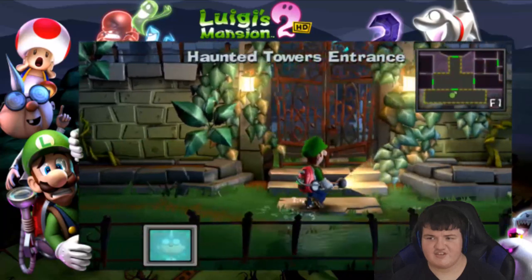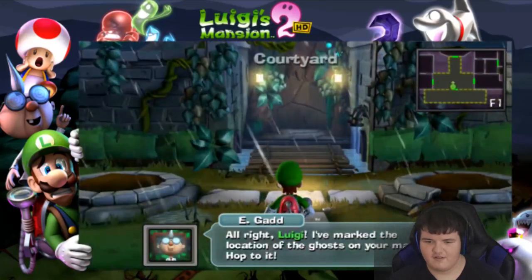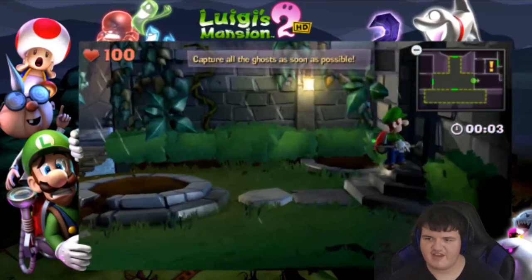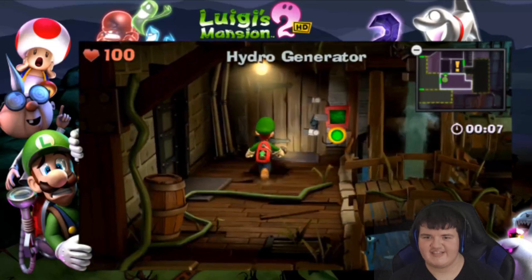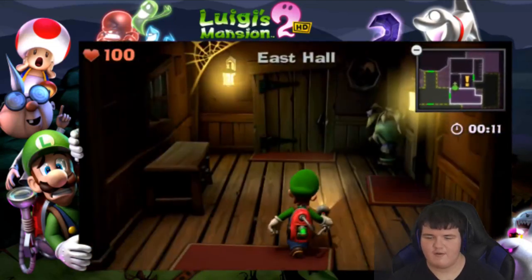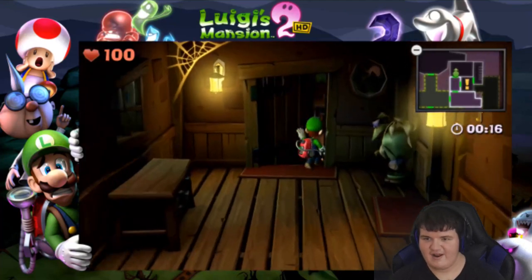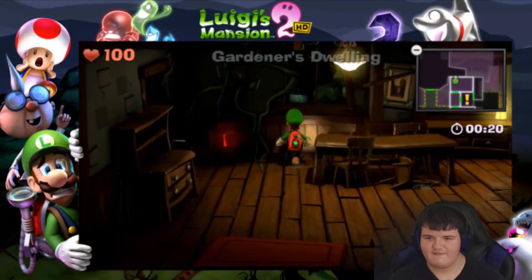Another time attack mission! Alright, Luigi. I marked the location of the ghosts on your map. Hop to it. So we're heading to the tool shed. But before we head there, I have something I want to test out — something I've done in every single one of my playthroughs. I want to see if this still exists. Please, Nintendo. Don't have ruined my fun. You look out this window.